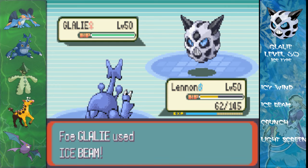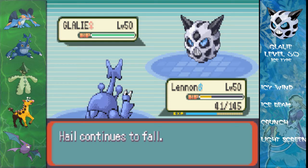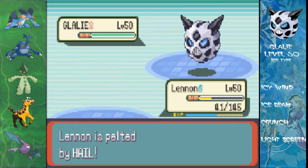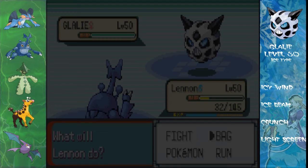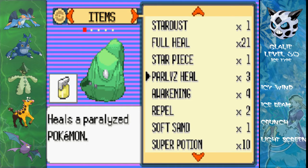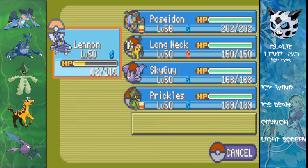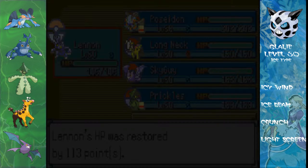Icy beam — wow, Ice Beam is going to be the most it can do. And it's got a critical hit on me, which is annoying. But yes, I've got lots and lots of potions which you'll be seeing me using. So I'm not going to be in too much trouble here. Sorry if you don't like me using items, but I always do use items in the Elite 4 challenge.